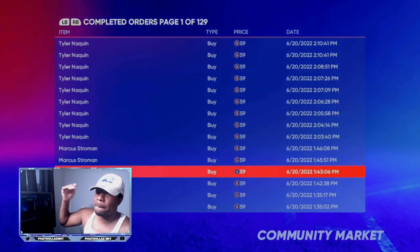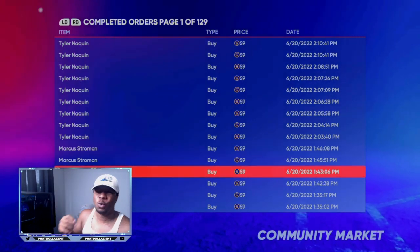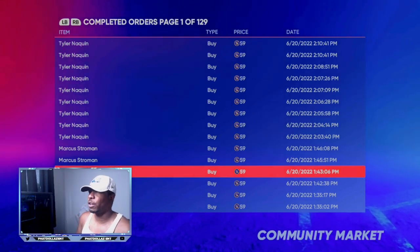You can see all these cards page after page that I've been completing. If you are using 75 overall cards, you want to make sure that you stay at 59 stubs and below. If you are using 76 overall cards, you want to stay between 70 and 80 stubs.